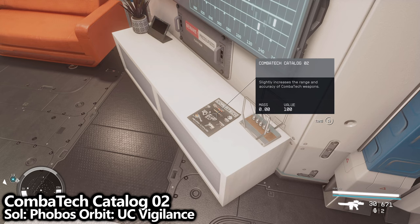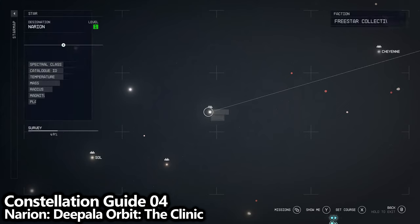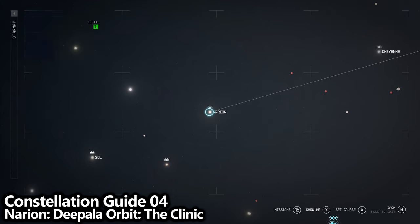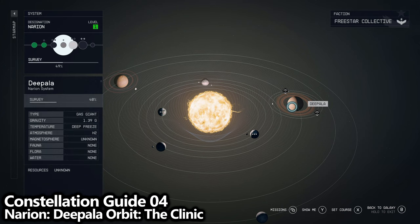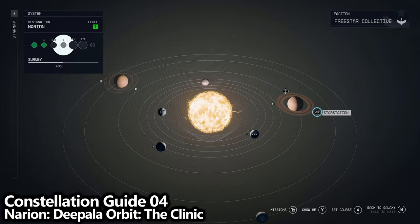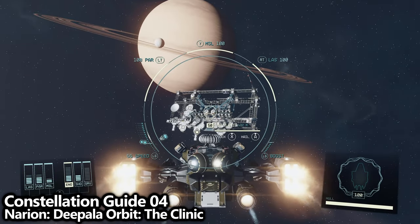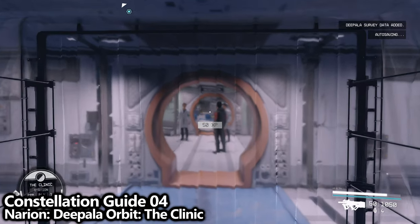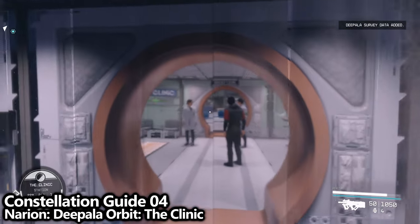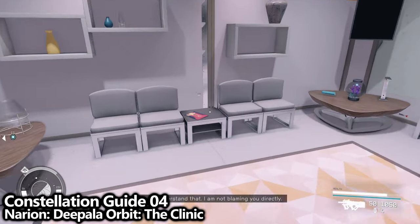If at any point during this video you can't access a place, just keep playing the main storyline and you'll end up there eventually. We now move on to the Naryon system, where there is a planet called Dipala. Here there is a ship in orbit called the Clinic. Go up to the Clinic and dock into it, and in the waiting room on the desk on the left-hand side, you can pick up Constellation Guide 04.